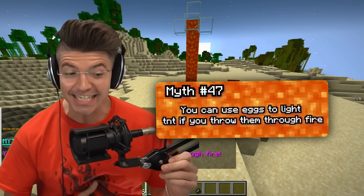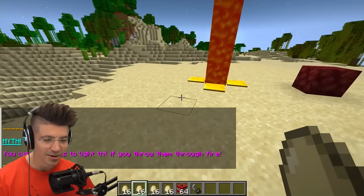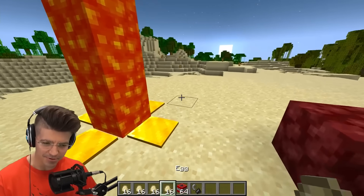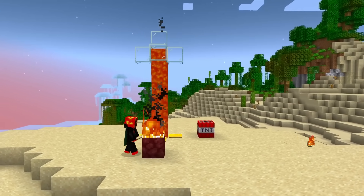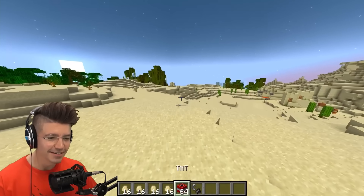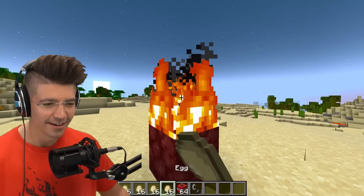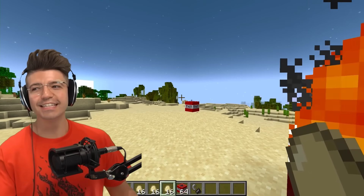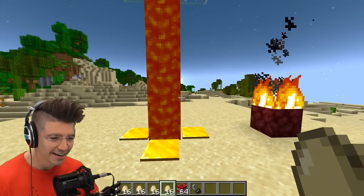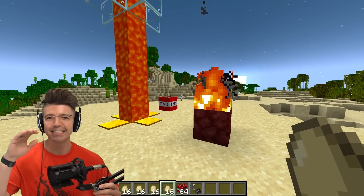You can use eggs to light TNT if you throw them through fire. We know you can do this with a fishing rod, but what about an egg? Oh, I saw a fire egg! It landed right here — yes! Does it work in lava too? This is excellent.